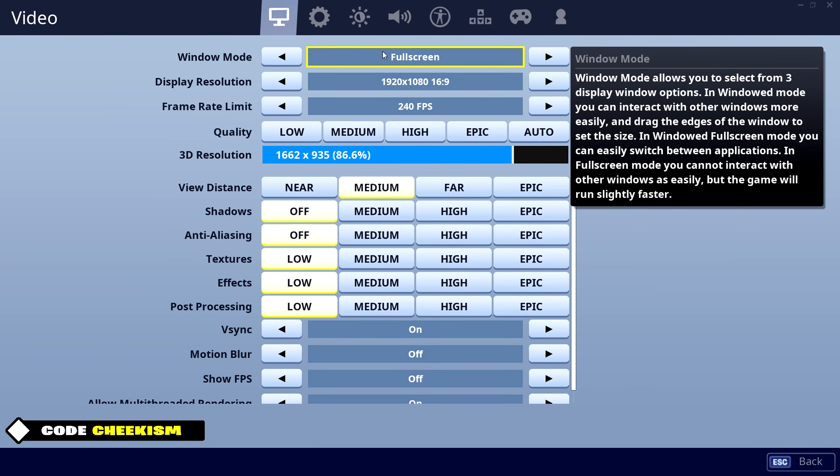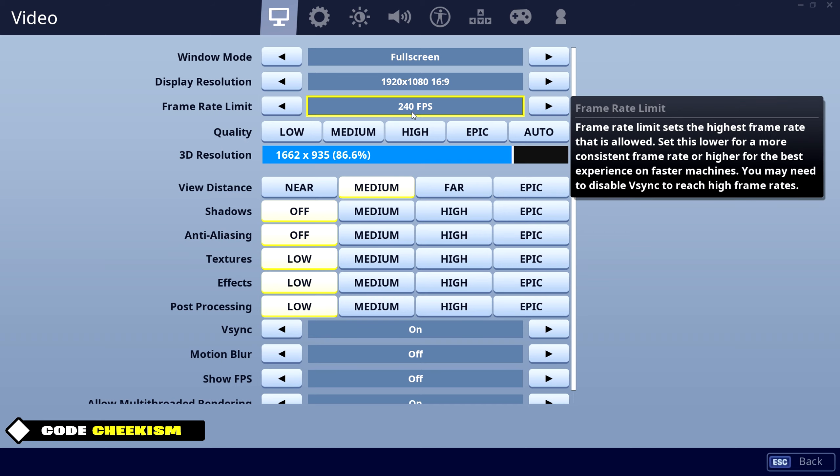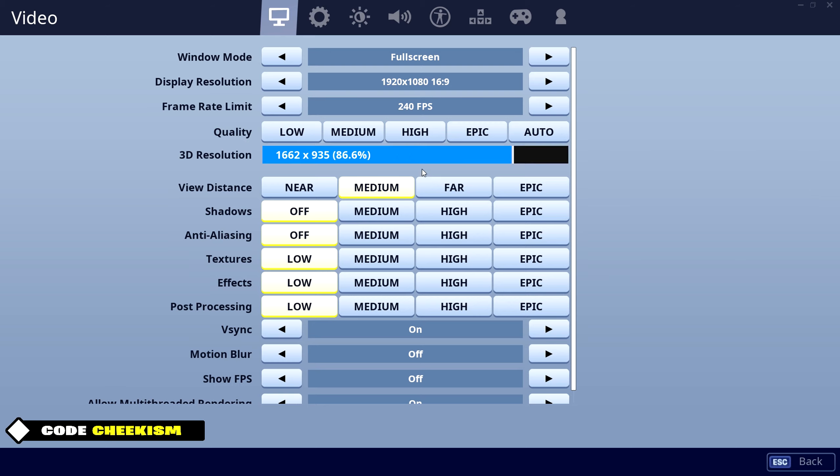I remember a long time ago people said to just put it on full screen because it helps with frames or something. I play at 1920 by 1080 and I cap it at 240 even though I play on a 60 hertz monitor, but I'm getting a 240 hertz monitor next week — finally time for an upgrade. And then my 3D resolution, this also kind of helps with frames.